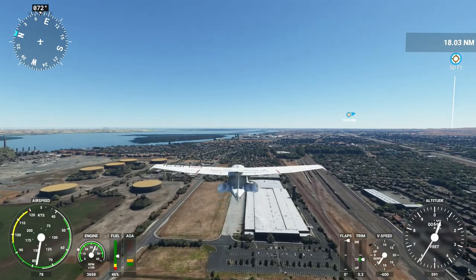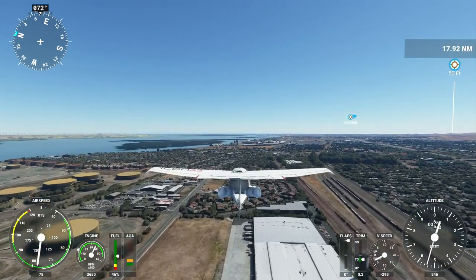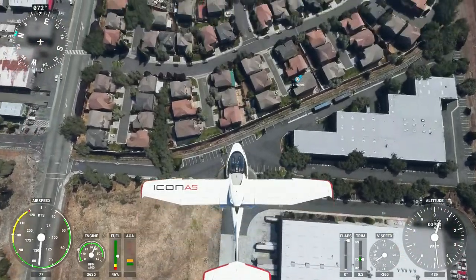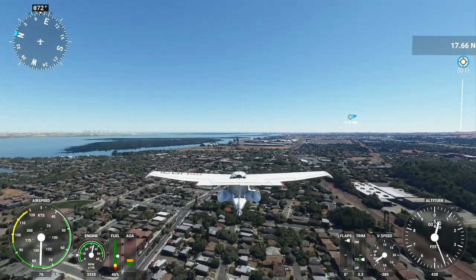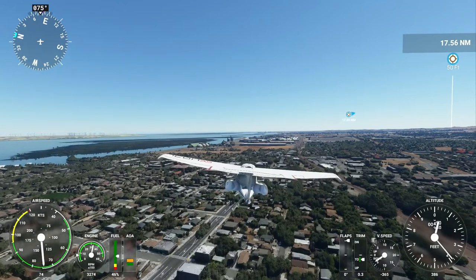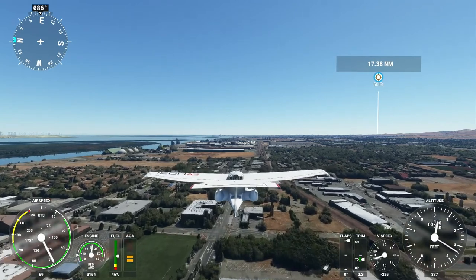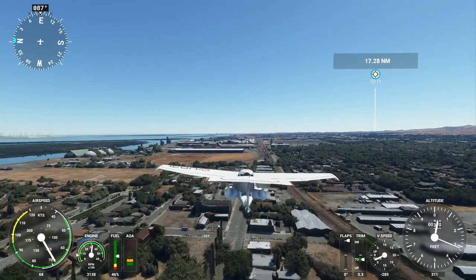I didn't dial back any of the settings — I just wanted to see how it looked. It looked spectacular. But I like to record in full HD for now until I get a good 4K recorder. Some kind of distribution facility, residential houses, chemical plants ahead — there's a gas company with carbon dioxide, nitrogen, that kind of stuff. You can sometimes see the actual store signs from the photogrammetry.